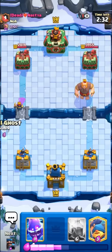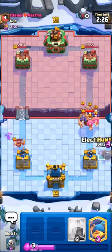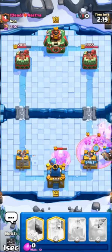He has Mini Pekka, so it's probably gonna be a Giant Sparky deck. Won't be an easy matchup, but it's definitely better when you have the Lightning in there. I kind of have to sacrifice my Ghost into his Mini Pekka, but it should fully counter it. He will Minion Horde — I'll go for the Hunter and then my E-Spirit, try to pull them to the side, and I'll go for my Fisherman for the King Tower activation.